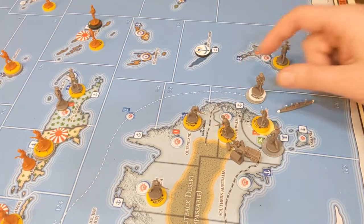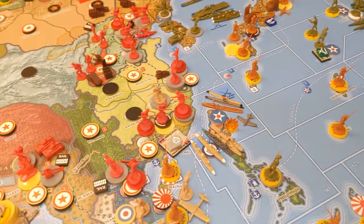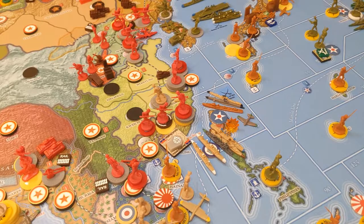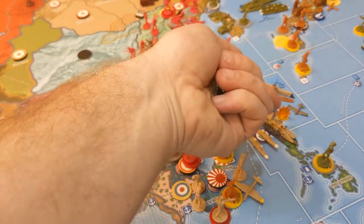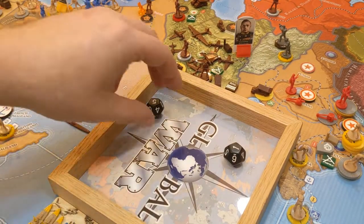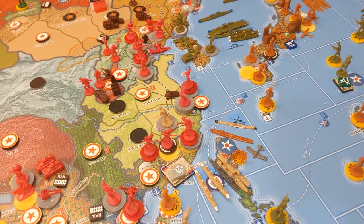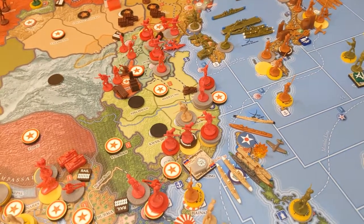There's a battle occurring here. There is a destroyer present so our submarines don't get first strike — it's just a clean battle. We're rolling for our heavy cruiser and our fighter, both at sixes — two hits. The defense at four gets a hit as well, so we take off one of our submarines. The Anzac sub is lost, but the battle is done.